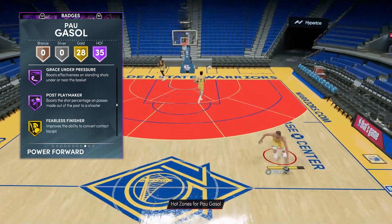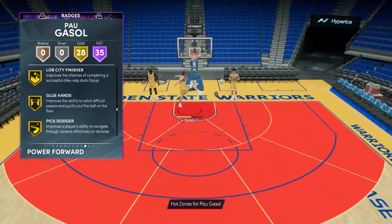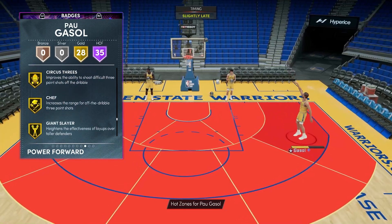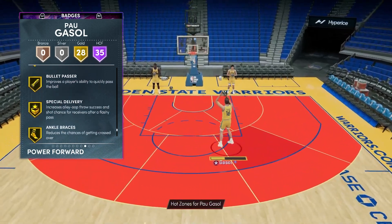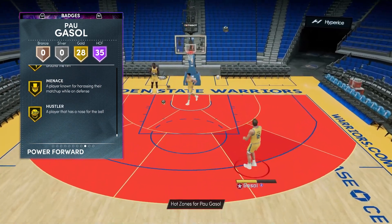Continuing Hall of Fame badges: spot-up, rhythm shooter, bailout, downhill, dream shake, needle threader, set shooter, quick first step, clutch shooter, dead eye, and sniper. Graceful under pressure and post playmaker — so you can see Pau is set up to be a crazy good playmaking power forward. Then we've got 28 Gold badges: acrobat, lob city finisher, hands, pick dodger, mismatch, lucky number seven, blinders, circus threes, chef, giant slayer, pro touch, slithery, unpluckable, green machine, hot zone hunter, unstrippable, bullet passer, ankle braces, fast twitch, menace, and hustler.